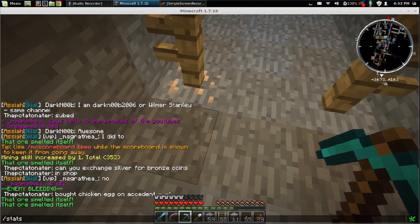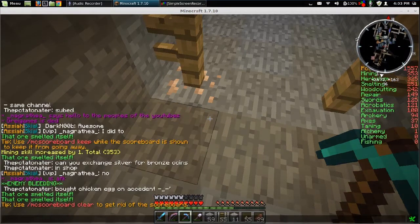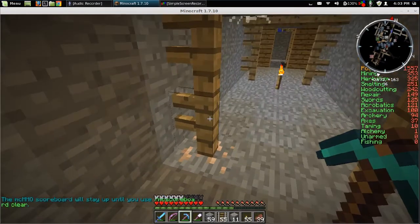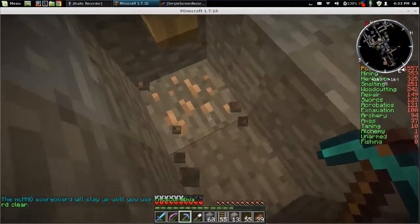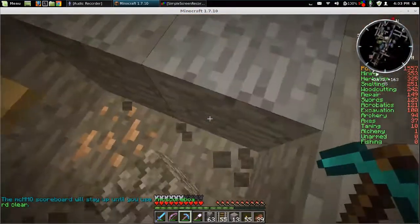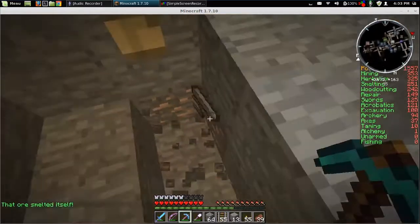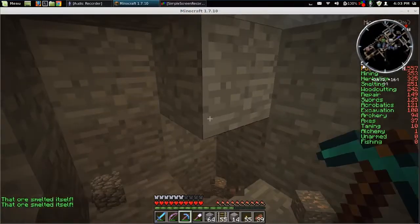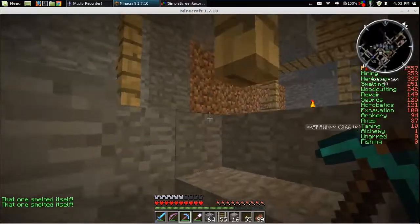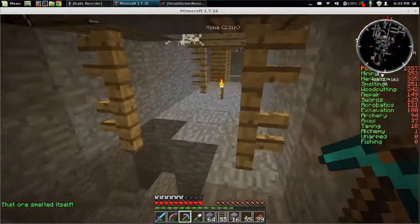What is my mining skill? Mining skill: 353. I think I've had ore doubling for a while — I get a lot of double ores. But that's okay. Here, let's see what I can dig out. You can never have too much iron.